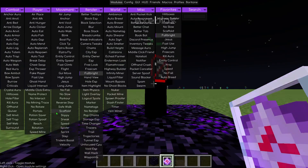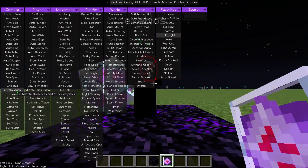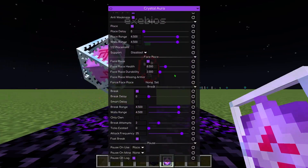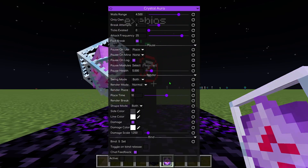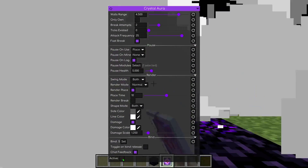Crystal Aura, akin to bed aura, places obsidian with end crystals and automatically breaks them. Make sure you have end crystals and obsidian, but be cautious as it can harm you. Always place yourself one block away from the end crystal.